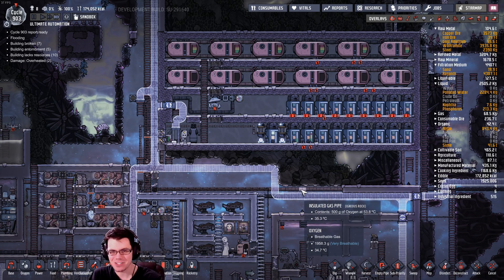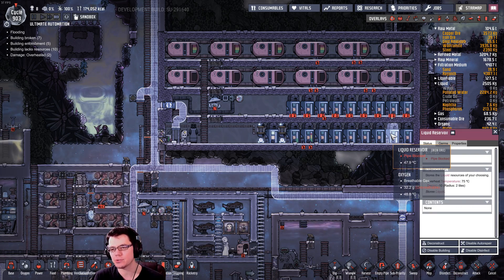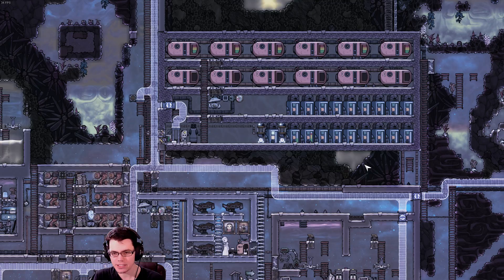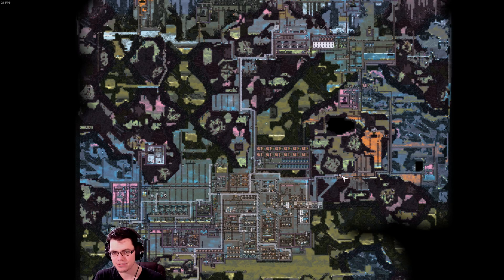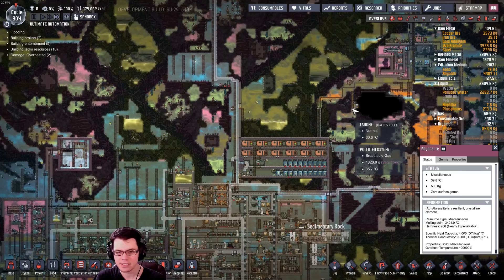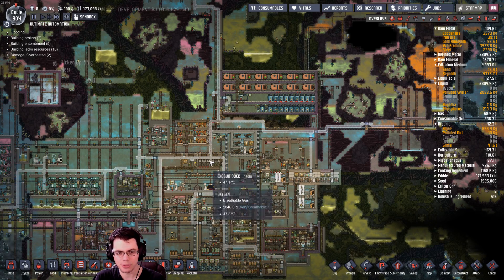Welcome back, fellow duplicants, to the ultimate automation challenge. In the last episode we started building this liquid sorting system in the middle of my base. The whole idea is to use it as the main buffer for the different liquids throughout the base — when one system starts to be used less, it will overflow into tanks, be it gas or liquid, and then get used somewhere else.